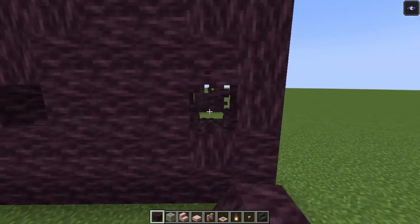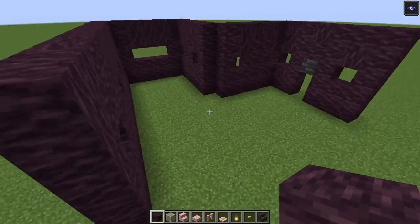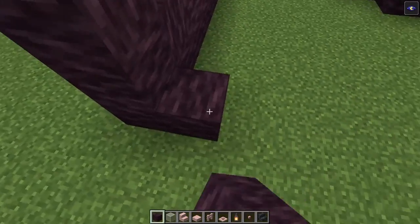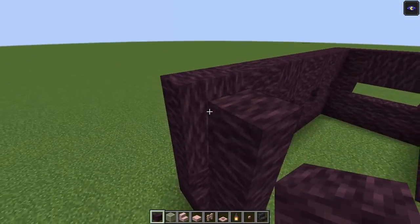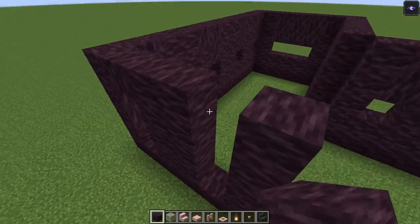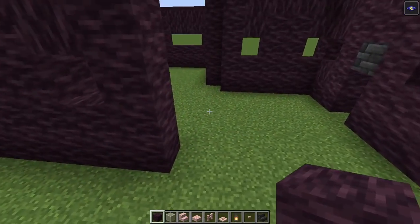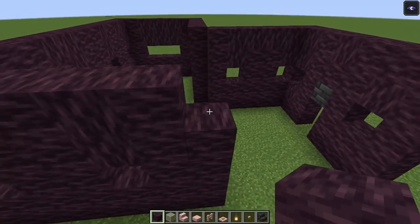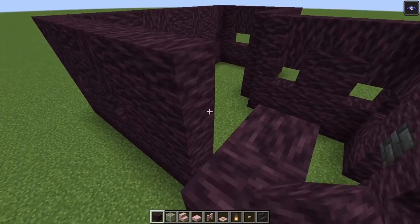We need to go back one block, so you want to make sure that you are in line with this area over there. Now let's build the remaining side in — one wide window, two walls, and then another one wide window. Then we can just repeat the same thing: we are going to have another wall and then simply repeat the same window shape.